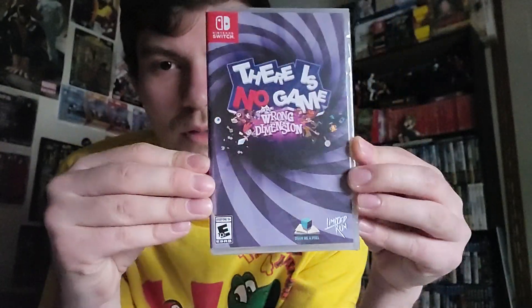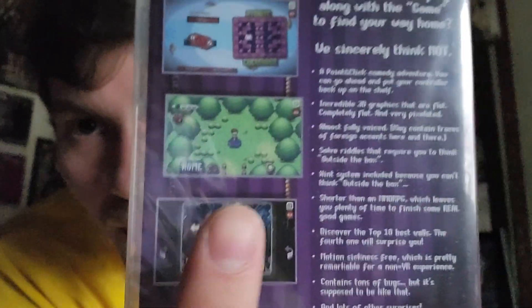On top we have a Switch game, and I was really curious about this because I've never seen anything like it. I don't know much about it — I just saw a couple of the screens they use for the description on Limited Run. One of them looks like an old point-and-click PC game, almost like a children's PC game like Putt-Putt or Pajama Sam. That is called 'There Is No Game: Wrong Dimension' for the Switch. You also have like a Zelda top-down view — I just thought this game looked kind of neat, so I went for it.